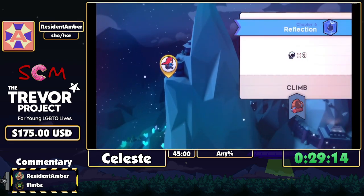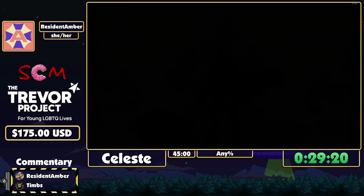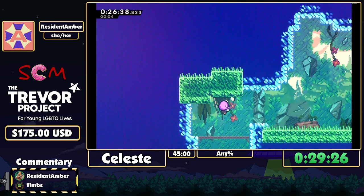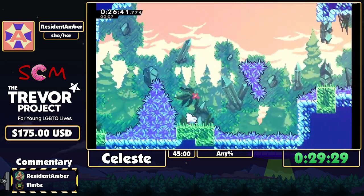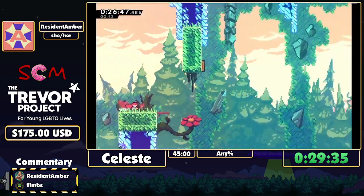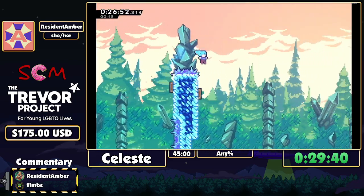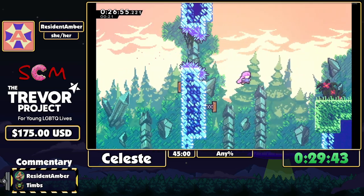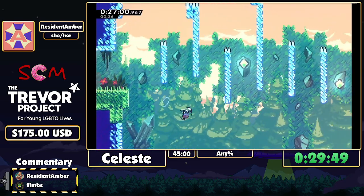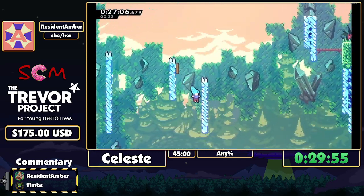Three deaths there. Chapter seven is the final chapter — it's the most difficult and also the longest. Every section is like a medley of all the first six chapters. This is meant to be like a remix of chapter six, and then after this we'll go to a remix of chapter one. These green things you've seen all throughout the game — those just refill your stamina for the dashes.